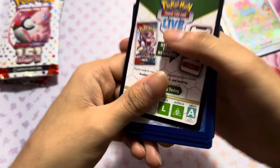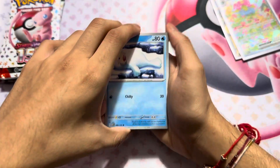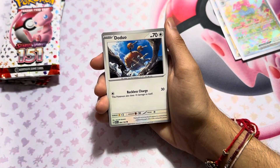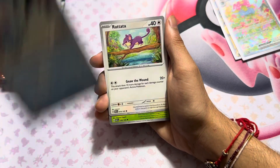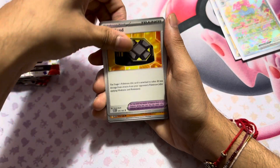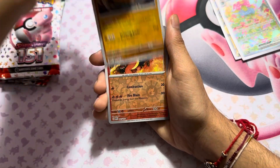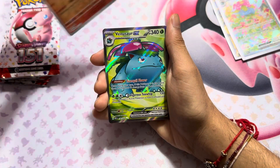Let me be careful when I'm opening a pack now. There's another code card. Here we go. We got Seel, Dugtrio, Tentacool, Rattata, Exeggutor, Rapidash, Grimer, Hitops, Charmeleon.